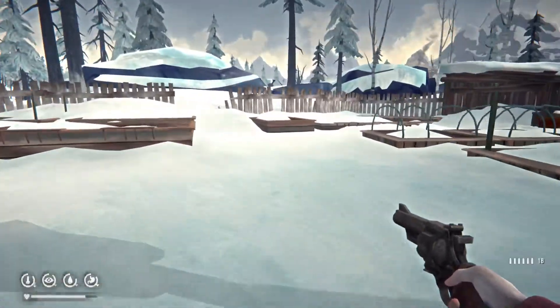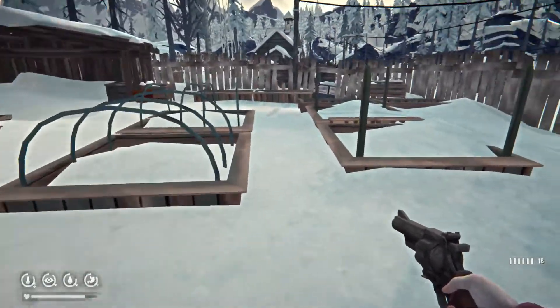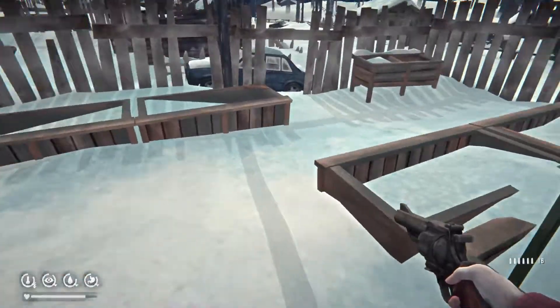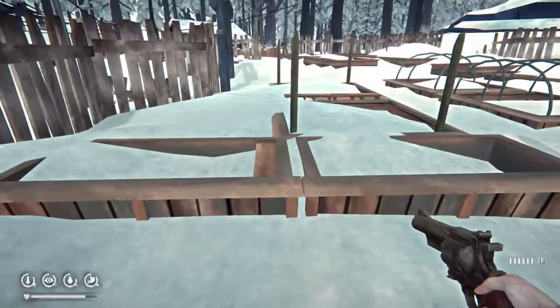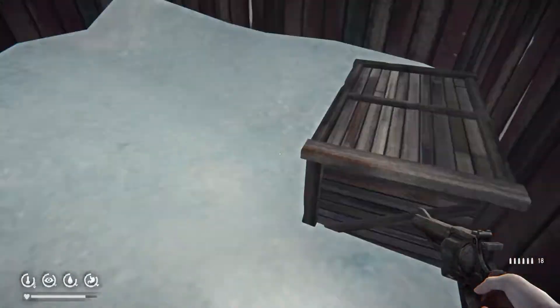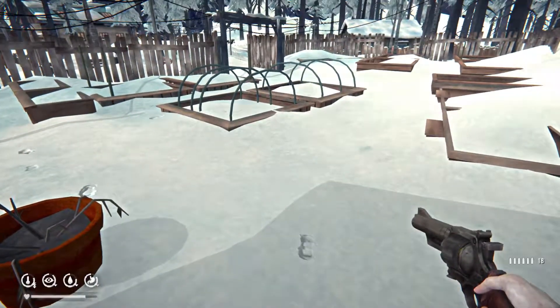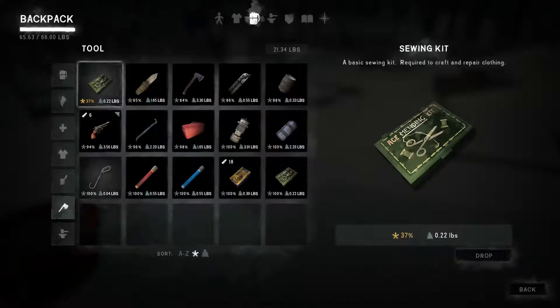What do we have here? This looks like a spot where they'd grow things. I wonder how warm this place actually gets in the summer. Maybe it's not growing. Oh, like a stable. There's a hatchet out here too. I think I have a hatchet. I do.